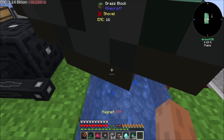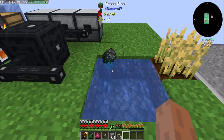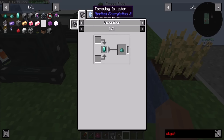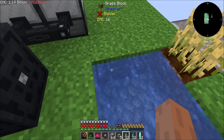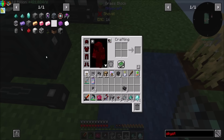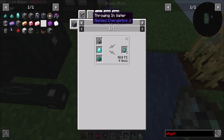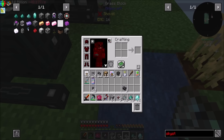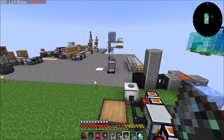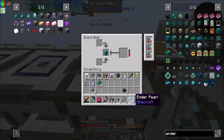I just had to remember what my magnet hotkey was. So if we do that - Resonating Dust, throwing in Water, Sky Stone Dust, Diamond, Ender Dust. So this one will take either, but this one wants only Ender Dust. Not a problem, we'll use this for future things. So now we just do Ender Dust here.